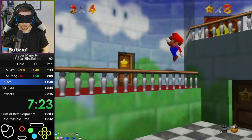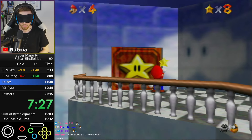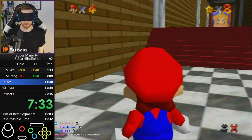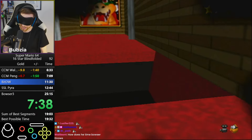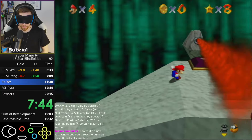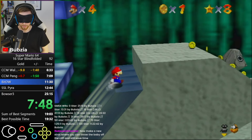We need to do Dark World without the reds. That might also be new for many who have followed this grind only since LBLJ, because previously we kept doing the red coin star here. Now we don't do the red coin star, and that effectively removes the hardest part of the run, which is Dark World Reds. Dark World without Reds is still tricky, but compared with Reds, it's child's play — we just cruise through the stage.